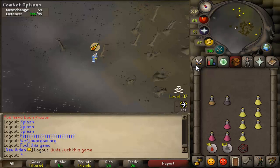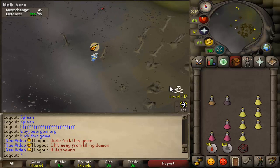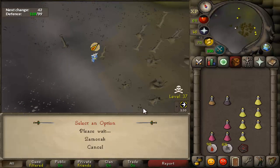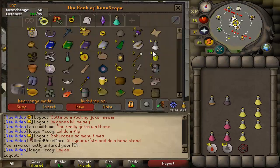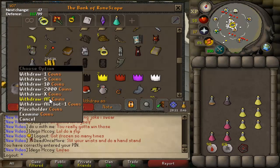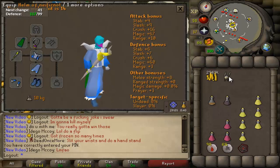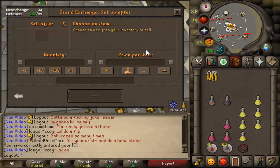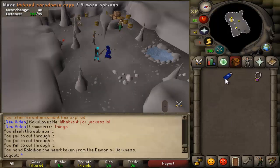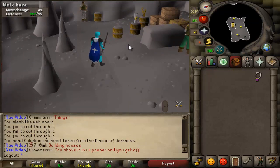I'm getting frustrated, bashing my keyboard. I tried the demon three more times, ran out of food each time from splashing. Someone in my clan chat goes, 'Are you wearing an occult necklace?' — I felt like an idiot. I didn't think it would work with the Mage Arena spells. He also suggested recoil rings. I put on the occult necklace and recoil rings, and the next two demons were literally easy peasy. So for anyone doing Mage Arena 2: bring recoils, bring an occult necklace.